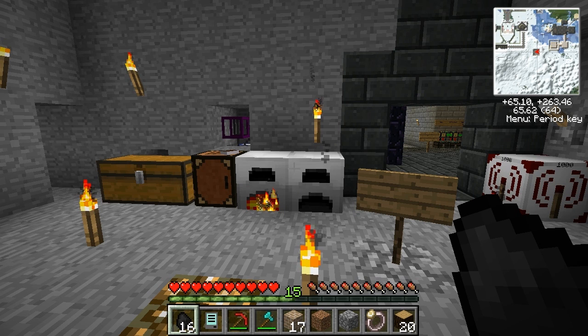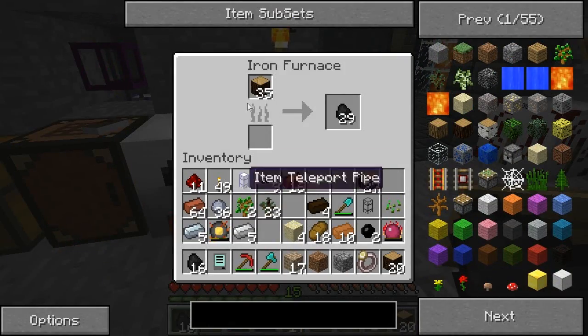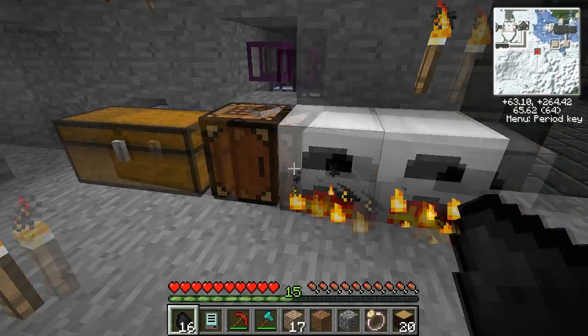Good morning everybody, and welcome to another episode of Dratnos' Minecraft Technic Pack Let's Play! Got a few cool things to do today. First off, you can see our lovely iron furnaces here, still trucking away, making the brickies and other exciting things like that — mostly making brickies, to be honest.